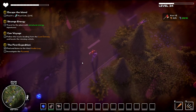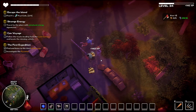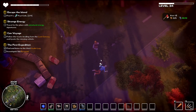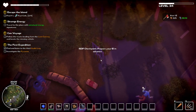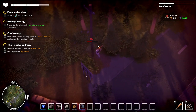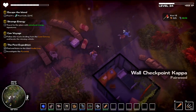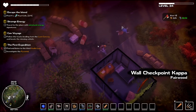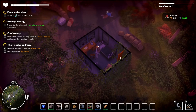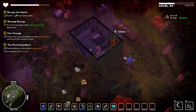We need the gas mask as well, but lumber is the main priority. I feel like there's a little checkpoint or something here — 'ISDF checkpoint, prepare your ID in advance.' Another smasher would be really nice too, hopefully we'll run across one at some point. I'm gonna rip this to bits — I don't mind backtracking with a more powerful weapon.